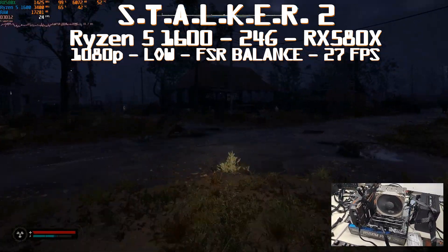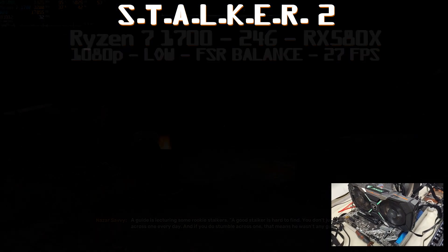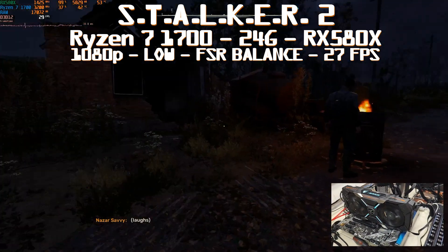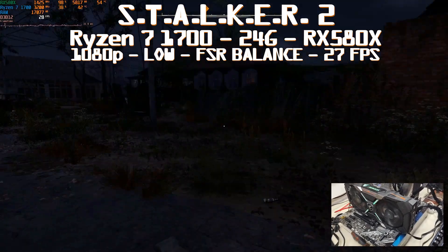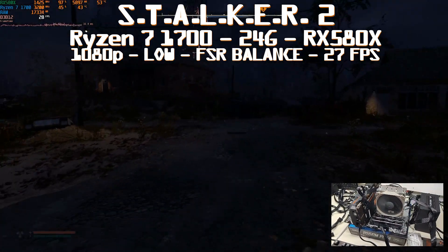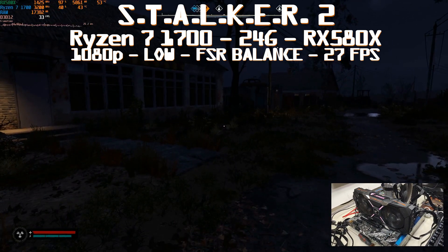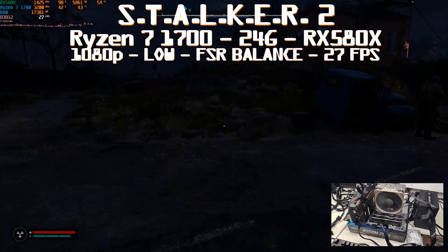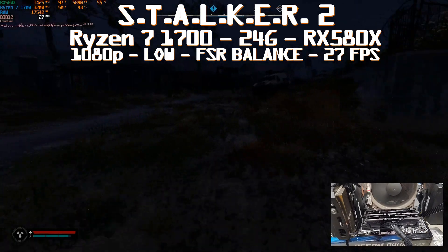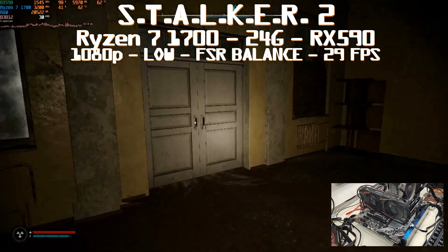The RX 580x variant has a higher clock speed than the RX 580 non-X, plus FSR balance is enabled. To be safe, I upgraded the CPU to the Ryzen 7 1700, kept 24GB of RAM, and still used the RX 580x to see if it's really the bottleneck. It is - the maximum the RX 580x can deliver is still below 30 fps at 1080p low settings with FSR balance, getting somewhere in the 20s fps. CPU is doing even less - low 50s to mid-40s utilization. RAM is under 17.3GB out of 24GB.